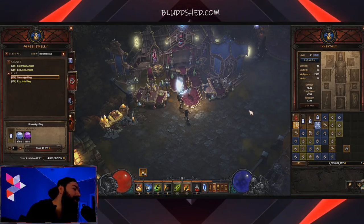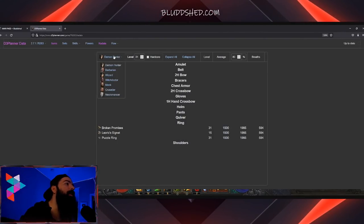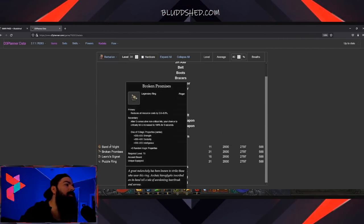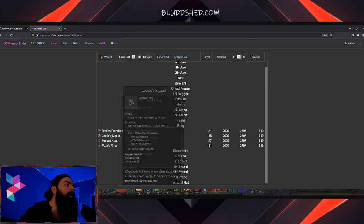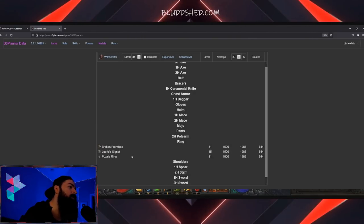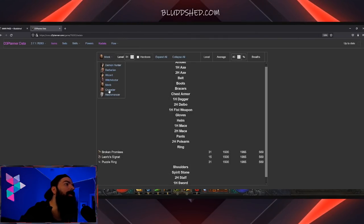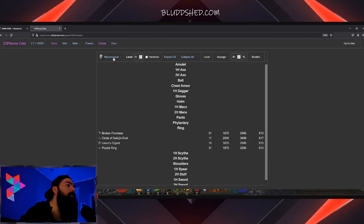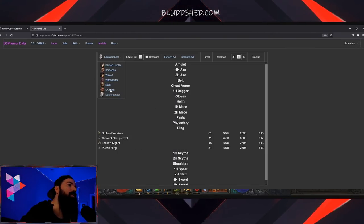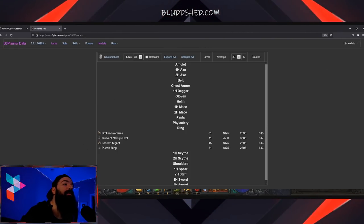Make level 31 alts. Let's cover the different classes you can make. Demon Hunter has a 1 in 3 chance — just park him or her there and you'll be good to go. Barb has four options so it's 1 in 4 instead of 1 in 3. Wizard is also 4. Witch Doctor is 1 in 3. So right now we've got Demon Hunter, Witch Doctor, and Monk also at 1 in 3. Crusader is 1 in 3 as well. Necromancer is 1 in 4. So logic would dictate: go Crusader, Witch Doctor, Monk, or Demon Hunter — a 1 in 3 chance to get those puzzle rings.